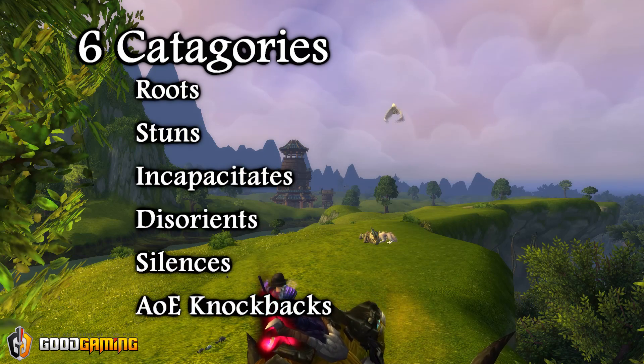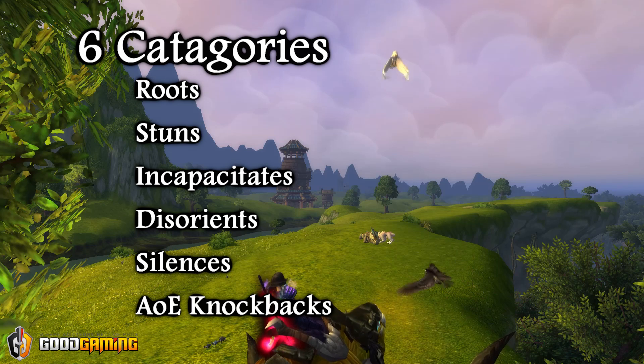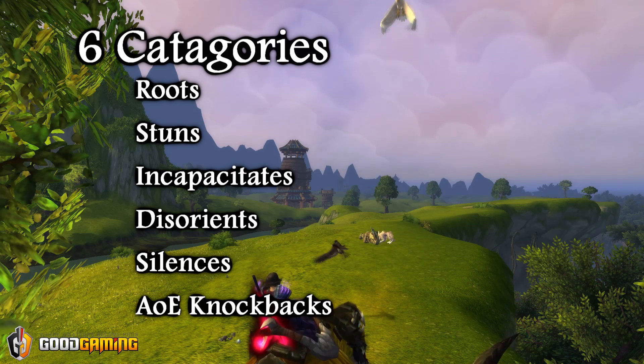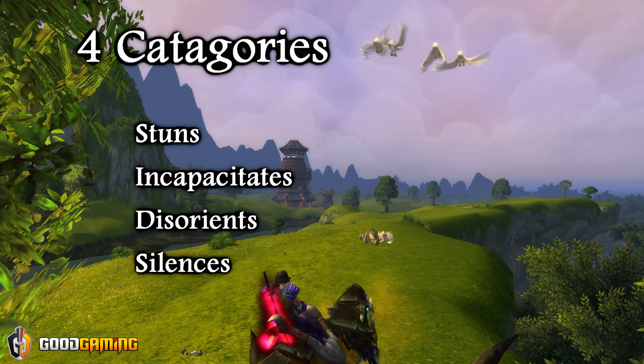Diminishing returns are broken up into 6 categories: Roots, Stuns, Incapacitates, Disorients, Silences, and AoE Knockbacks. Though as a rogue, you only have to worry about 4 of these categories.